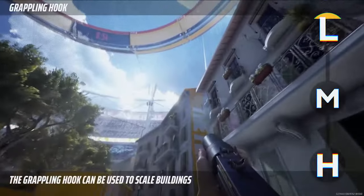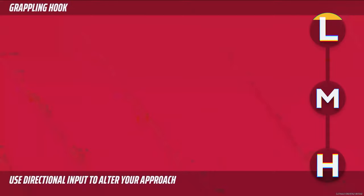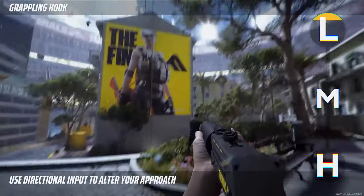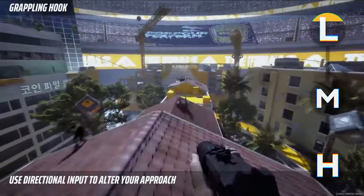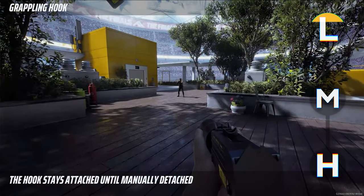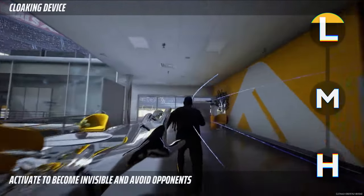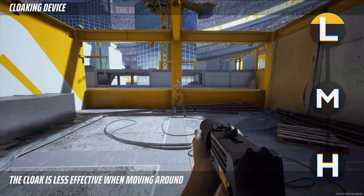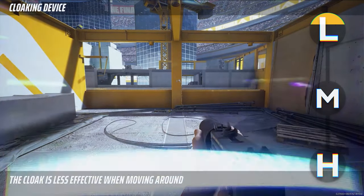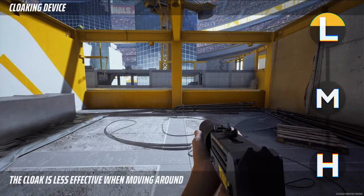For the Light class, you have access to a grappling hook, which will allow you to quickly traverse the map. This can be very useful for quickly grabbing a vault and going towards a cashout, or even just scouting ahead of your teammates, giving you an easy and fast way of getting out of harm's way. You'll also be able to use the cloaking ability, which paired with the Vanishing Bomb will allow you to stay cloaked for a long time. With this ability you'll lose a lot of your mobility, but your combat abilities up close will be greatly improved, assuming of course you can consistently and correctly use the cloak.